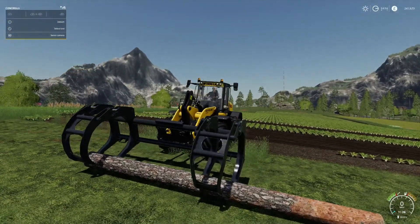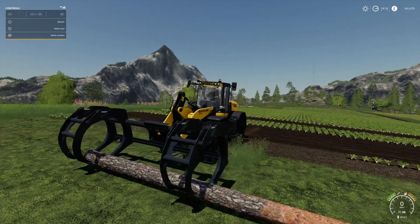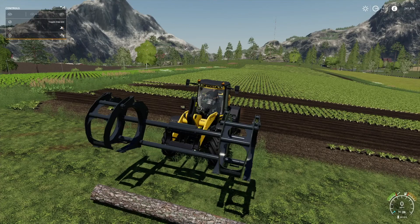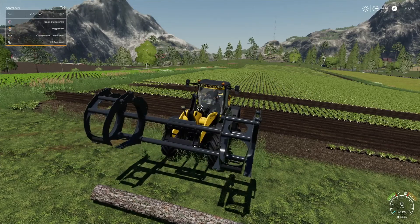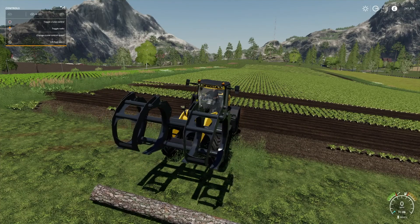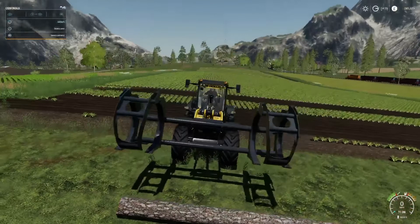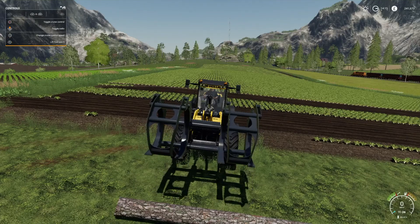One thing I've only just noticed — you've got the log grab there to pick up and move logs, but on the other side you also have an up-and-down function where you can hold down two of them. Look at that — awesome! You can probably pick up huge trees with that. That's why I should always have the help window on so you can see these things.